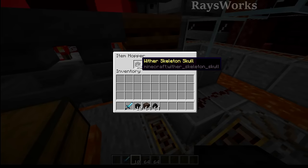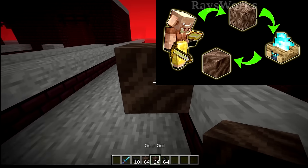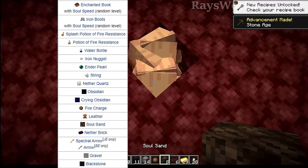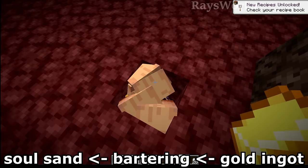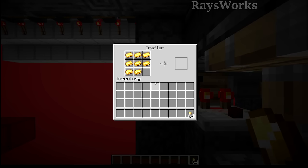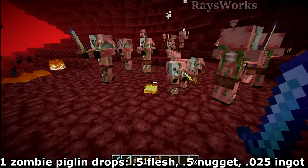Now we need to turn those wither skeleton skulls into withers to get nether stars. To summon a wither we also need soul sand or soul soil. The renewable way to get soul sand is through piglin bartering — by giving piglins gold ingots, they give back various nether-related items including soul sand. So we need a renewable source of gold ingots to feed into this bartering system.